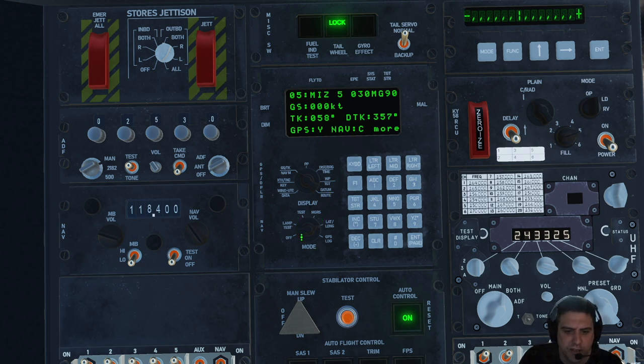The main thing is this bottom knob — you really only want that either on lat/long or MGRS. MGRS gives you the Military Grid Reference System, and obviously lat/long gives you latitude and longitude. In MGRS you're going to be working in kilometers per hour and using kilometers as your measure of distance, and with lat/long you'll be using knots and nautical miles.